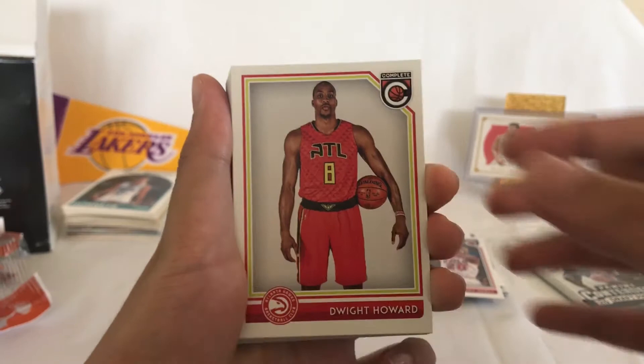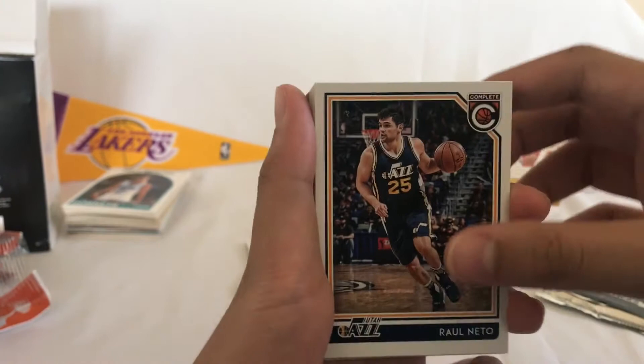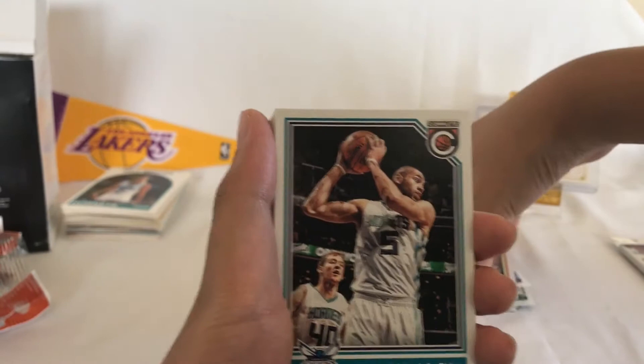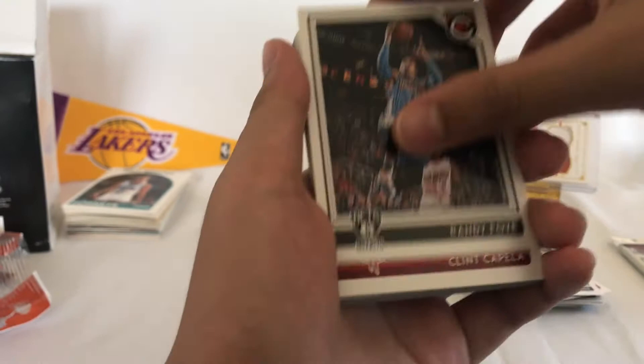Ben Bentil, Rubell Deng, Brian Roberts, Mario Hezonja, Rowan Vito, Thabo Sefolosha. Just gonna separate these, don't mind me. Batum. Marshall Plumlee, Kyle Lowry, Paul George, Randy Foye, Clint Capela, Jeff Taylor, Jameer Nelson, Trevor Ariza.